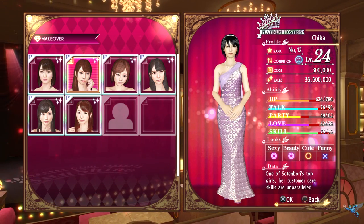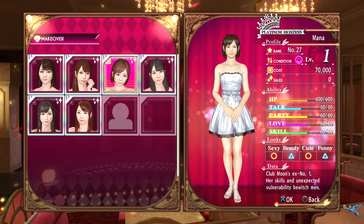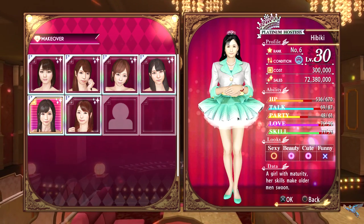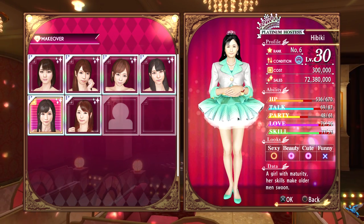You start with Yuki and there are six in all, so each time you beat a club you gain their star girl. There's also a seventh slot that has a silhouette of nothing. I don't know if they plan on adding DLC or not, but in the game when you get the sixth one and go to your business tab it says six out of six Platinum Hostesses, so at the moment there's only six in the game.